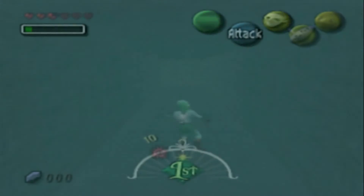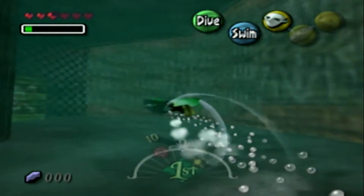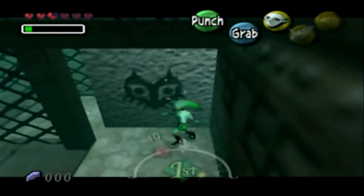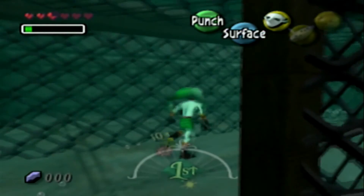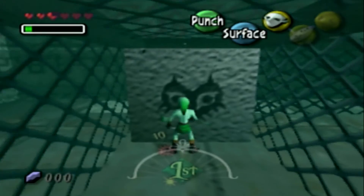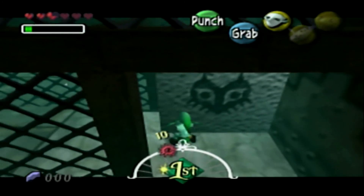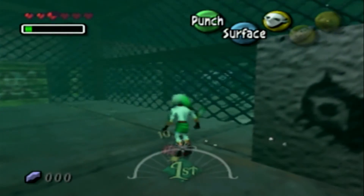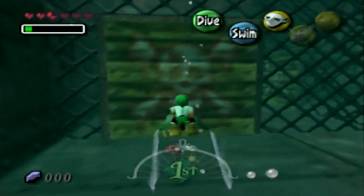I'm also forgetting how many eggs there actually are - I know there's at least six, maybe more. Also, did Skull Kid or Majora come in here and paint the mask on all these blocks? What's the deal with that? How do I do this? That obviously doesn't work. Oops - swim smash.